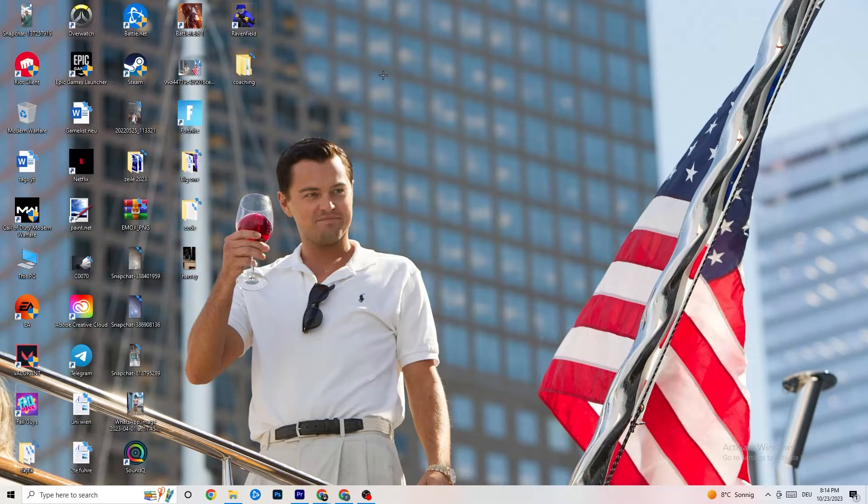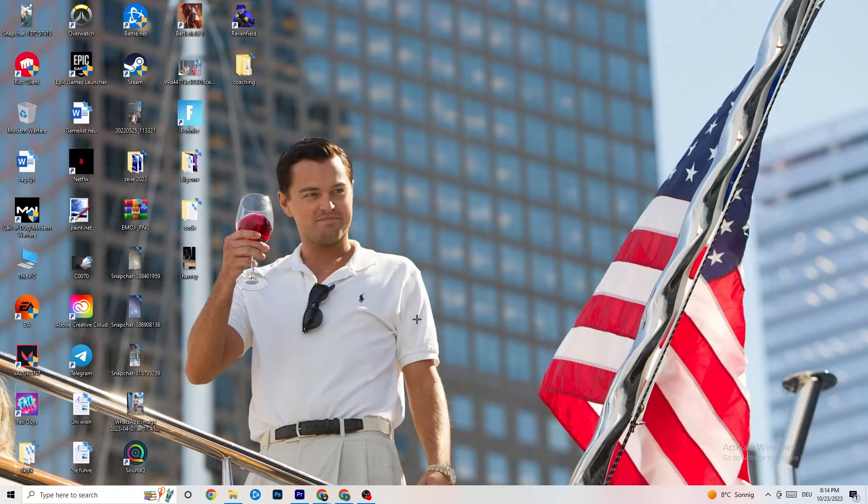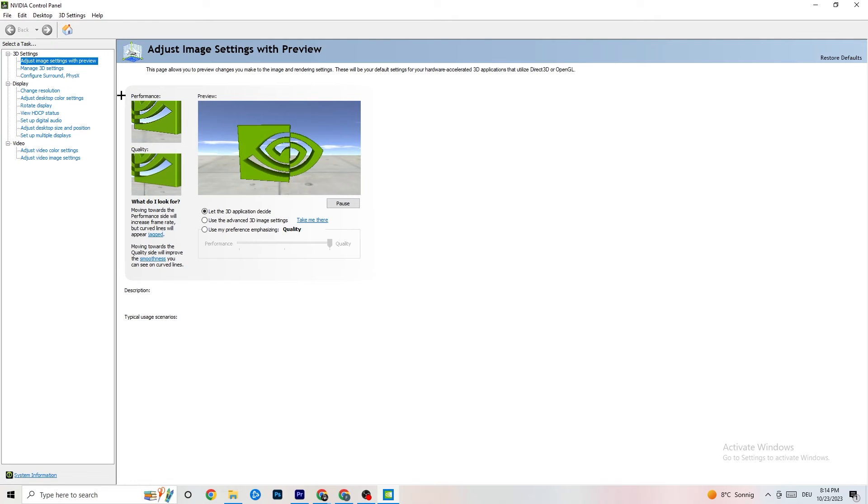Right-click your desktop and click 'NVIDIA Control Panel' — or the equivalent for your graphics card. Once it opens, navigate to '3D Settings' in the top left, then click 'Adjust image settings with preview.' You'll see a bar ranging from Quality to Performance. If your PC handles it well, quality is fine, but if you're having crashes, drag the bar toward 'Performance.'